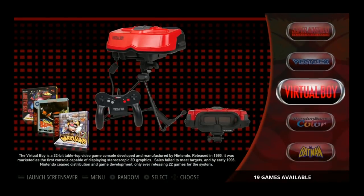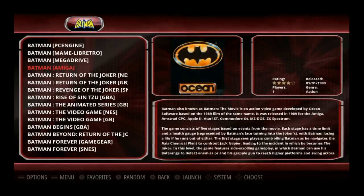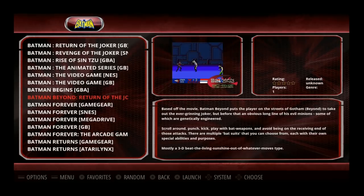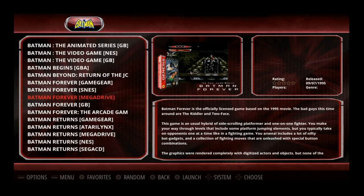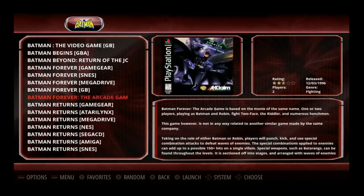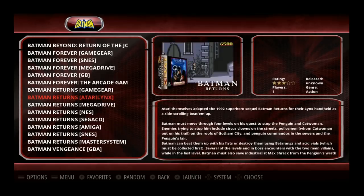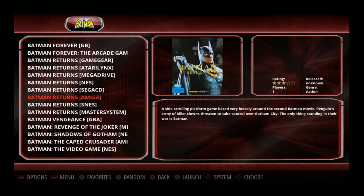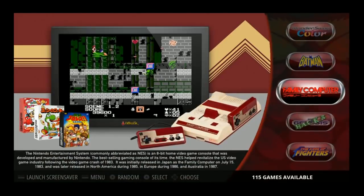Vectrex: 21. Virtual Boy: 19. Wonderswan Color: 19. There's a collection here that has all your Batman games. Something RetroPie brought out a while ago is they label the ROM — so this is the SNES version of Batman Forever, this is the Mega Drive (Sega Genesis) version, this is the Game Boy version, Atari Lynx version, Mega Drive Batman Returns vs. Forever, the Sega CD version, the Amiga version. It's pretty cool that it's easy to organize.